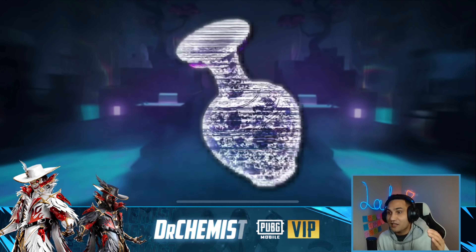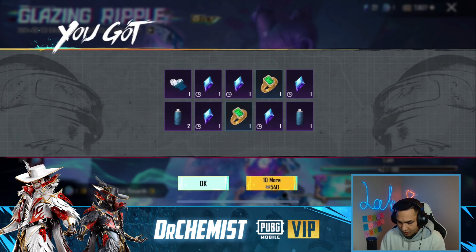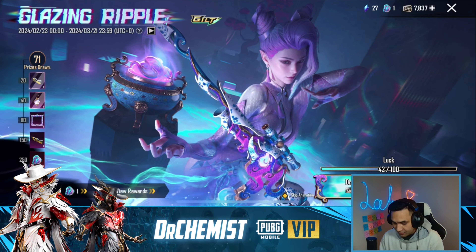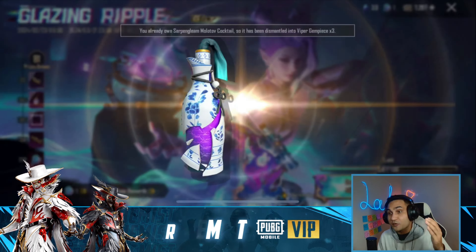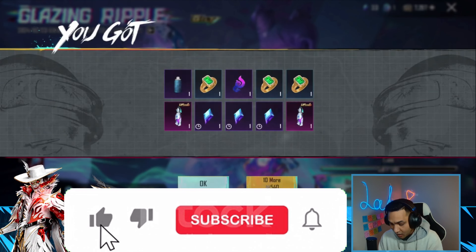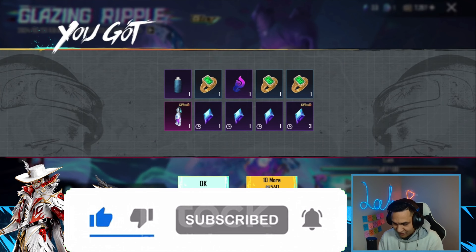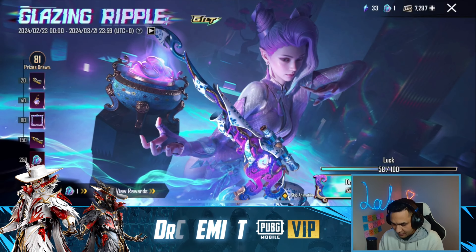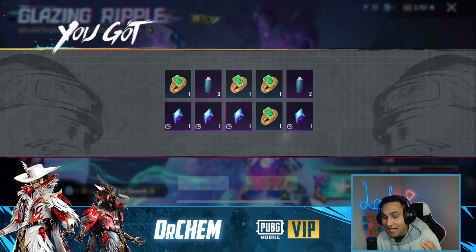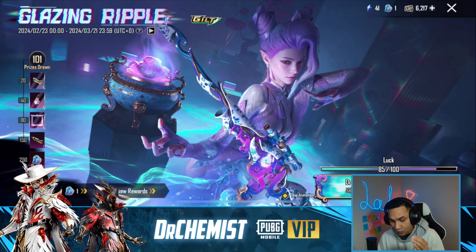We got the 8x - nice! 10 more and we got the first viper gem, a double! Let's go - can we get one more viper gem back to back? No, nothing. We just got one gem so far. Can we get another gem or the AWM right here? Nope. We're getting some attachments - having the attachment actually helps so I don't have to redeem it. We got the cocktail molotov - two back-to-back molotovs! We got the extended mag as well.